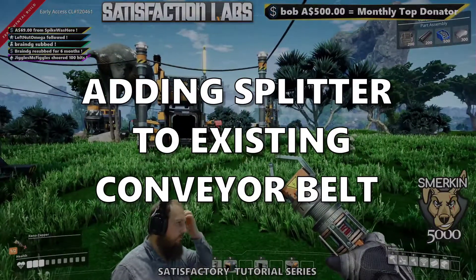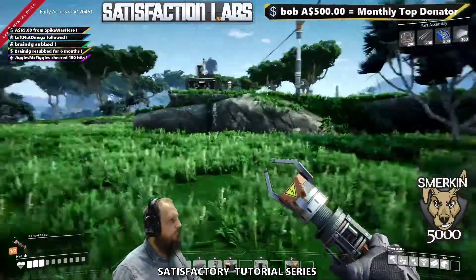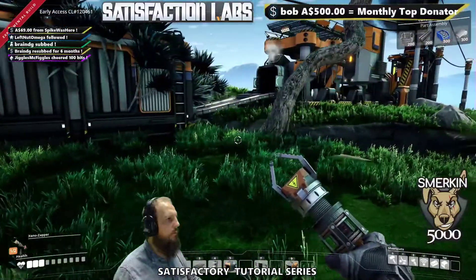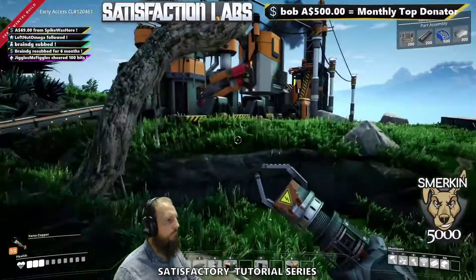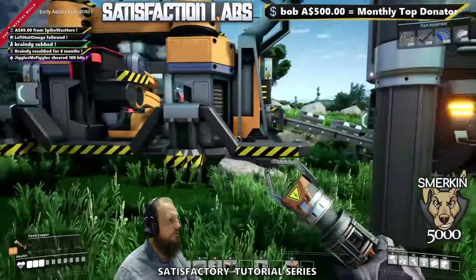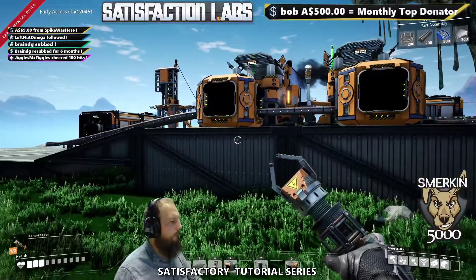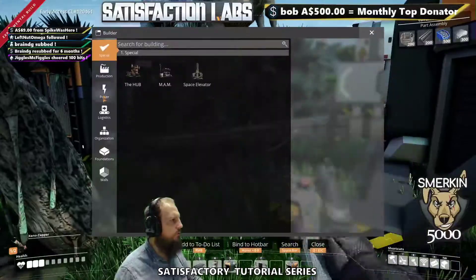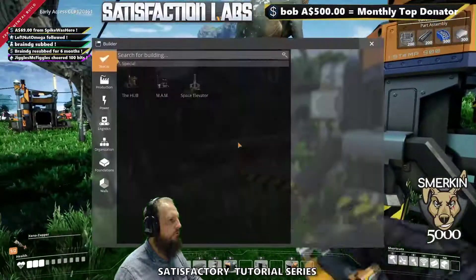At this point of the playthrough, what I've been trying to focus on is to show everyone how the simple production works with the plates. I haven't gone and set up the production like I did with the rods, because I don't want to get bogged down too much. But what I'm going to do is some dirty building, and what I mean by dirty building is...